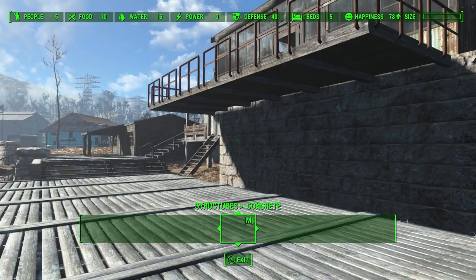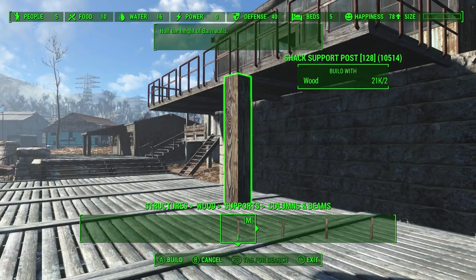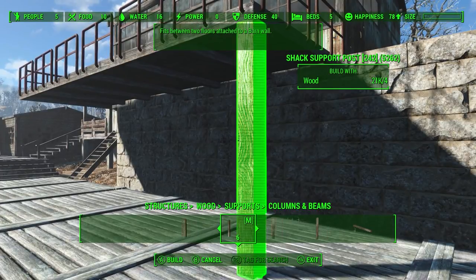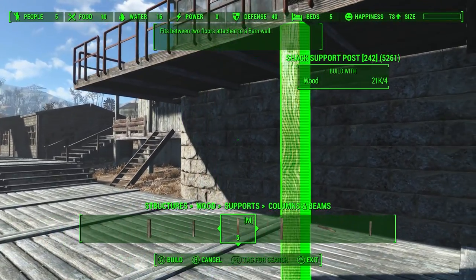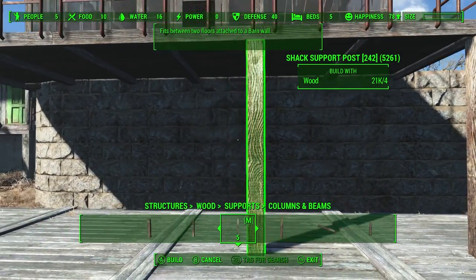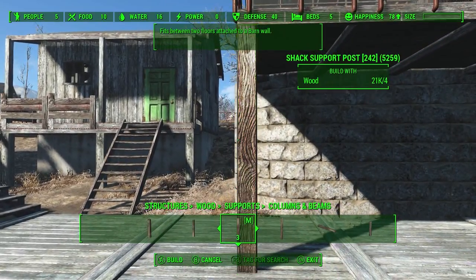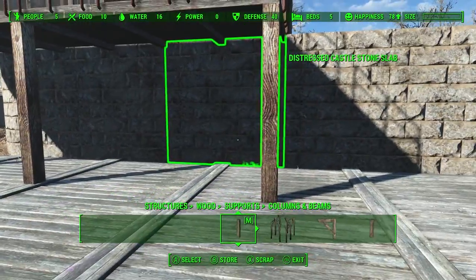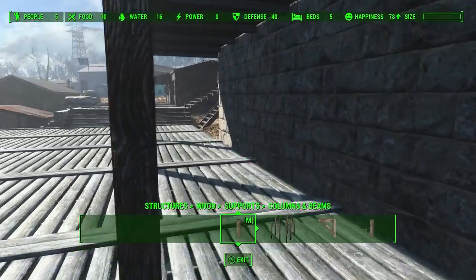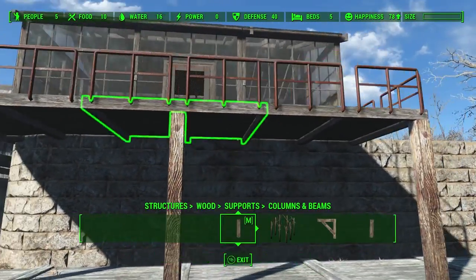Then I want to go back to the wood structures — supports, columns. Let's do some supports. I want one in the middle, so that's probably there. That's great, that works perfect. My plan is to have some kind of a little shop just tucked under here a little bit. That would be nice.